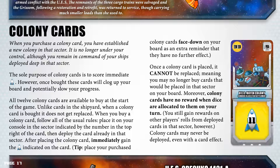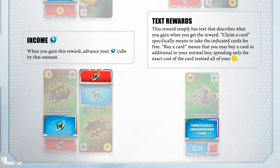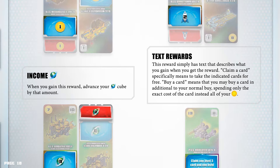Regular rewards cards in detail. Below are some of the reward types available in Spacebase. Credits: when you gain this reward, advance your credits cube by that amount. Income: when you gain this reward, advance your income cube by that amount. Victory points: when you gain this reward, advance your victory points cube by that amount. Text rewards: this reward simply has text that describes what you gain. 'Claim a card' specifically means you take the indicated cards for free. 'Buy a card' means you may buy a card in addition to your normal buy, spending only the exact cost of the card instead of all your credits.